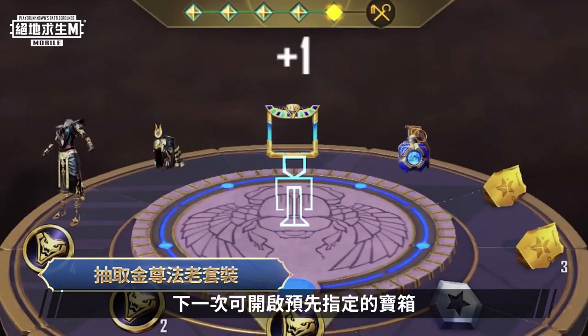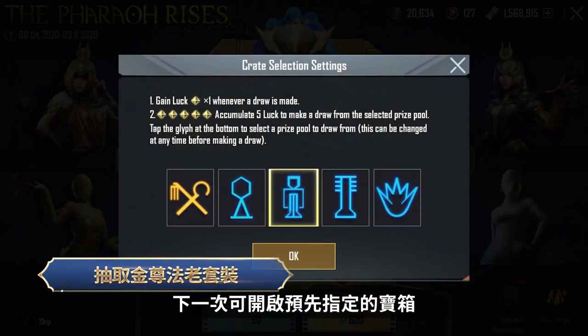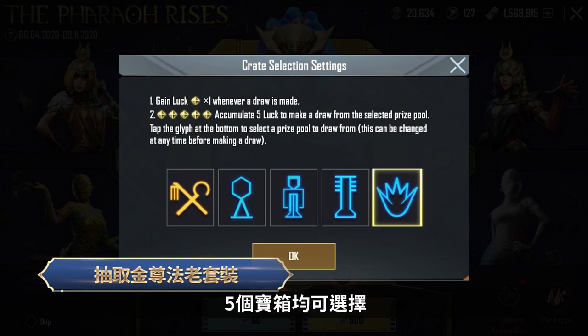After 5 draws, players will be able to select a treasure crate of their choice from the 5 treasure crates.